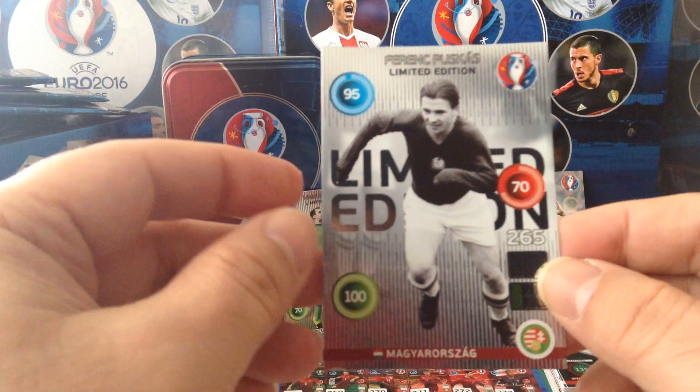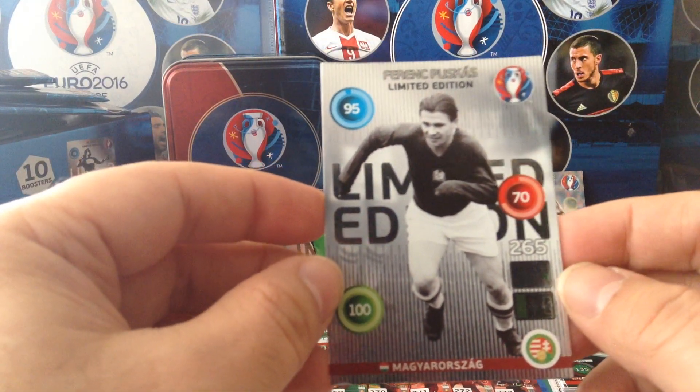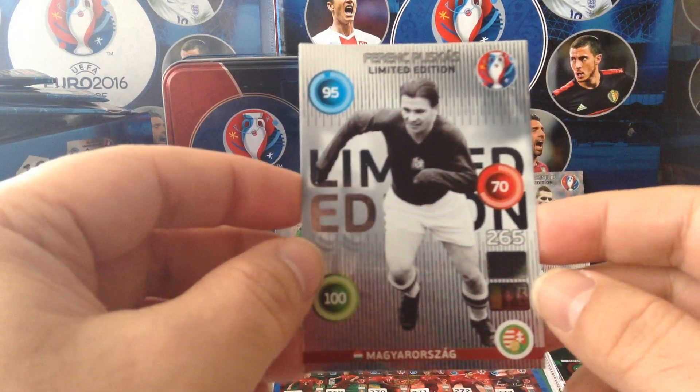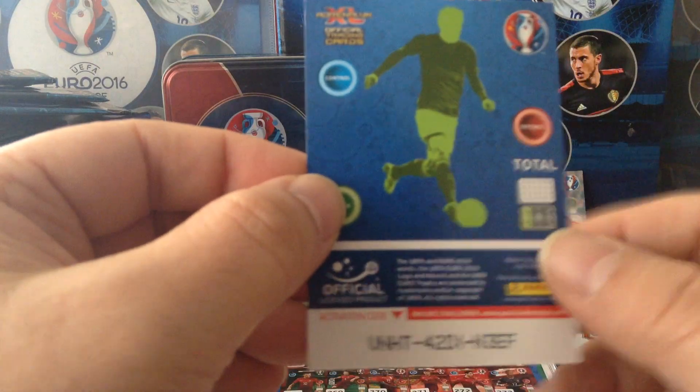Johan Cruyff maybe, you know, Di Stefano — all them legends. And that's the code.